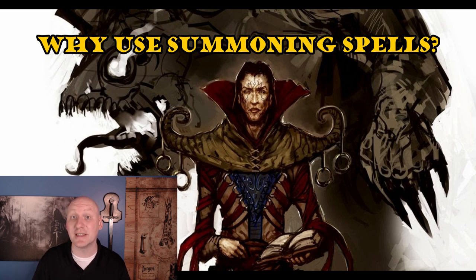Another way summoning spells can be used is battlefield control, because summoned creatures take up space. As a caster, we might have summoned creatures block off enemies so they can't attack us, or position them to make it impossible for enemies to reach certain locations. Many summoned creatures can also control the battlefield through webs or knocking enemies prone. One of my favorite uses is to protect fellow PCs, because summoned creatures can draw enemy attacks — any attack on a summoned creature doesn't hit a PC.